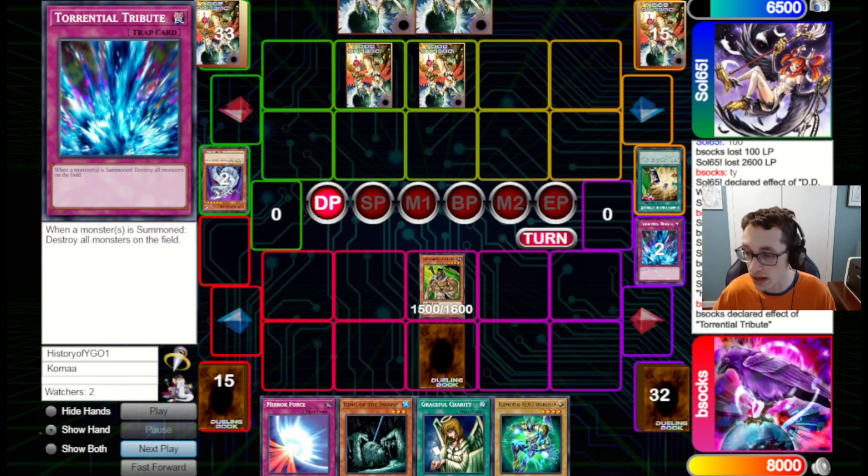They set one and pass back to us. We draw into a Spark Man, which is pretty good. We just bring out Spark Man and try to get aggressive. They go for Mirror Force, which deals with the Spark Man but not the Wild Heart. We attack in for 1,500 and set one, passing back to them.